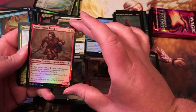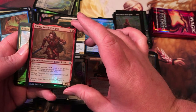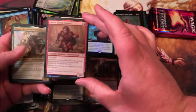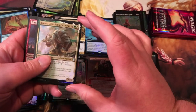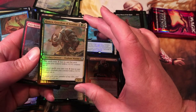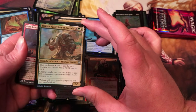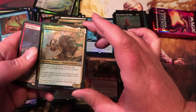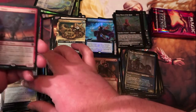Elena Cassik Trapper — five mana for a 4/3 first strike; tap, add an amount of red equal to the greatest power among creatures you control that entered the battlefield this turn. It kind of makes one of your creatures essentially free for the turn. Hamza, Guardian of Arashin — six mana for a 5/5 elephant warrior; costs one less to cast for each creature you control with a +1/+1 counter on it. Creature spells you cast also cost one less for each creature with a counter — wow, that could get a little crazy.